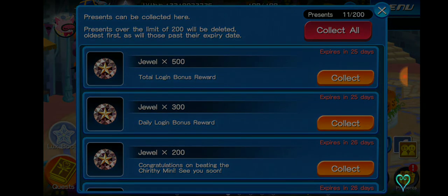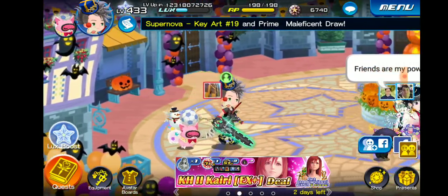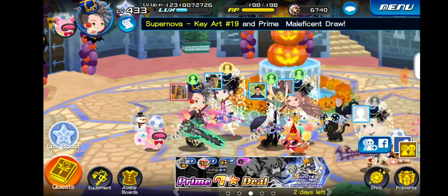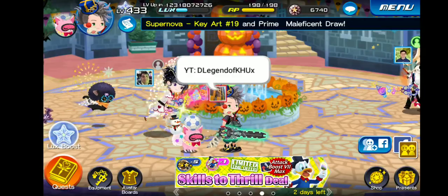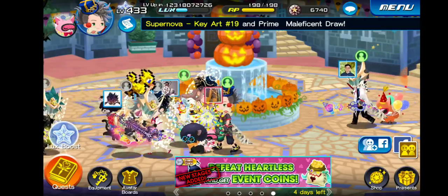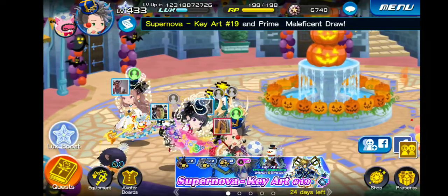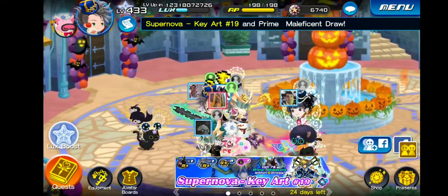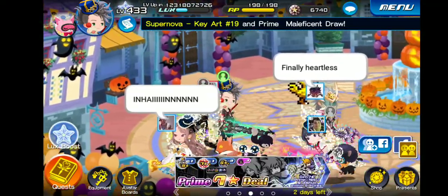I got some daily login saved and collected my total login bonus for hitting 900 days. If you're wondering where all my jewels went, I decided to do a couple of pulls on the Sefi banner right before it ended — I waited until the last couple of hours and pulled twice more. It was not worth it; it was a spur-of-the-moment thing. Don't recommend doing it.